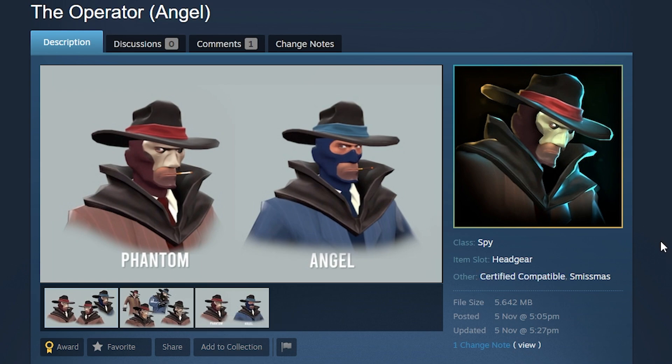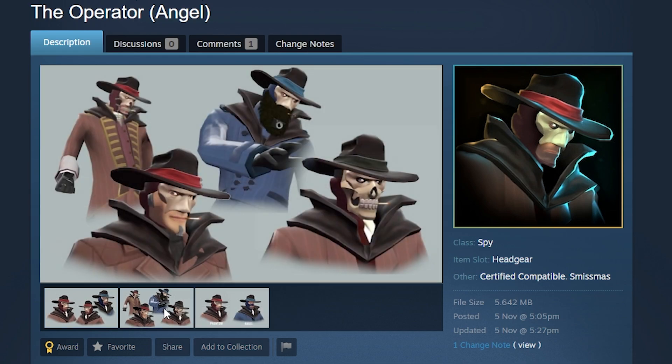Next, the Operator Angel — it comes in angel and phantom styles. With the phantom style you get a little bone mask thing. I like it; it's not too bad. Not really a Swiss reskin or anything, but I found it in the Workshop and thought it was cool.